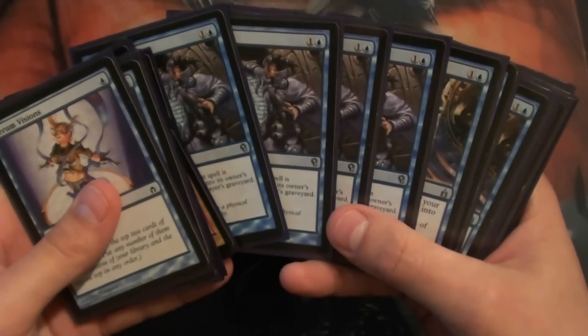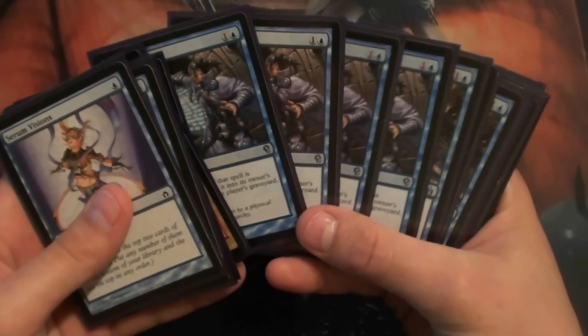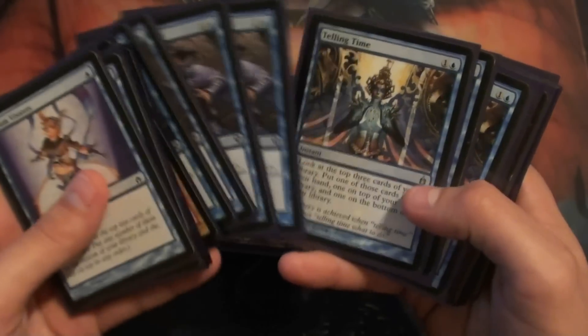Four Remands. Obviously good when you're going off Scapeshift — bounce, just return it to their hand, draw a card.